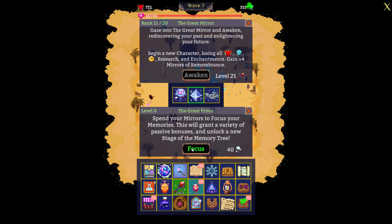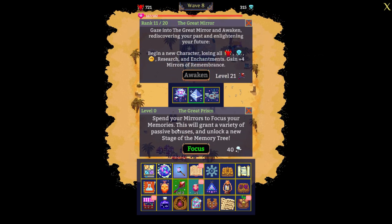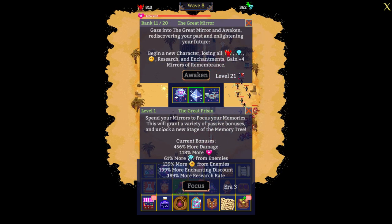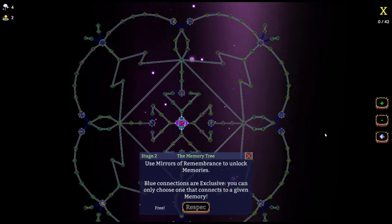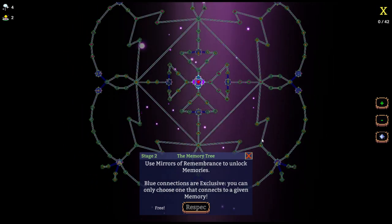Now let's go back to the Great Prison — I hit focus, and next time I'll be able to do it is in era 3. I get all these bonuses and I'm reading this trying to understand what's going on. Next era I'll be able to focus again. But what's really great is that it opens up another tree — a brand new tree. I'm about to realize that it does say it unlocks a new stage of the memory tree, and once I look at it I'll be pleasantly surprised. Look at that — a brand new tree!